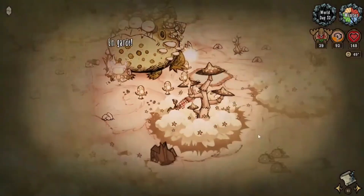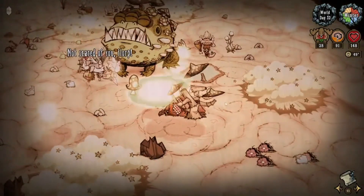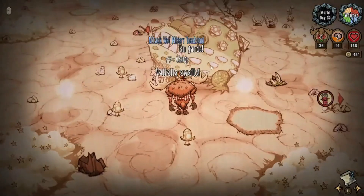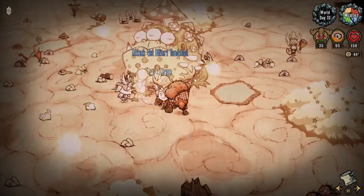Oh, this is actually my job. The ones that are in the spore clouds — that's actually Woody's job to get. Because the other characters, they'll get stunlocked and can't really chop, but Woody can just charge him.